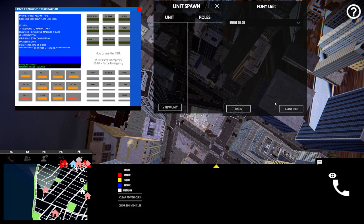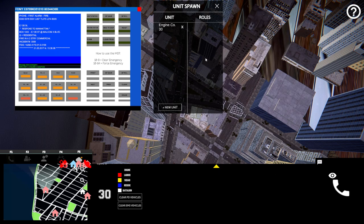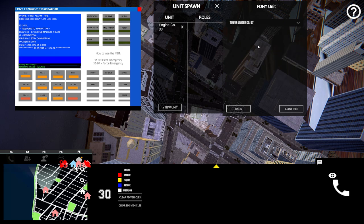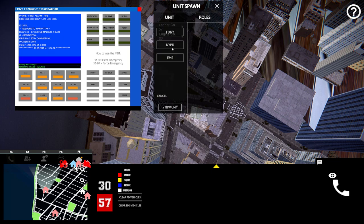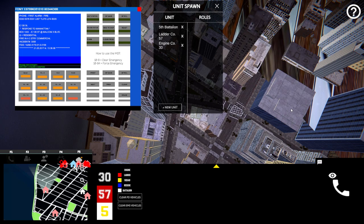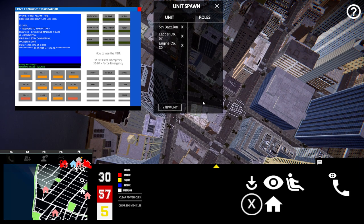We're going to get Engine 30 and Ladder 57 — once that confirms, okay. We also have the Fifth Battalion. So we select the Fifth Battalion down here and we have our call centers. We should be able to look at the unit — let's go to the call.